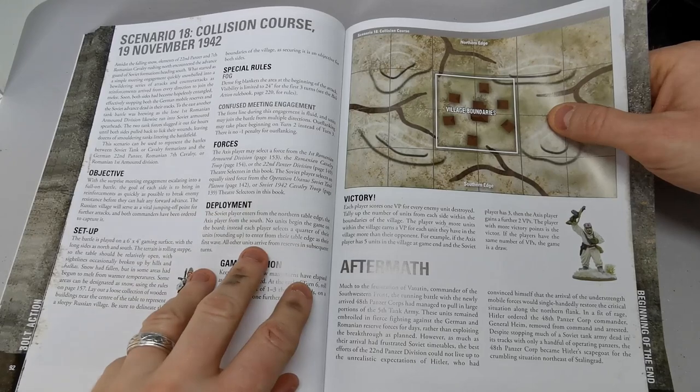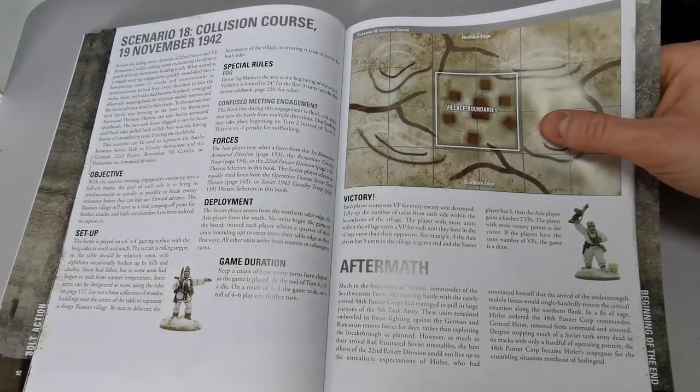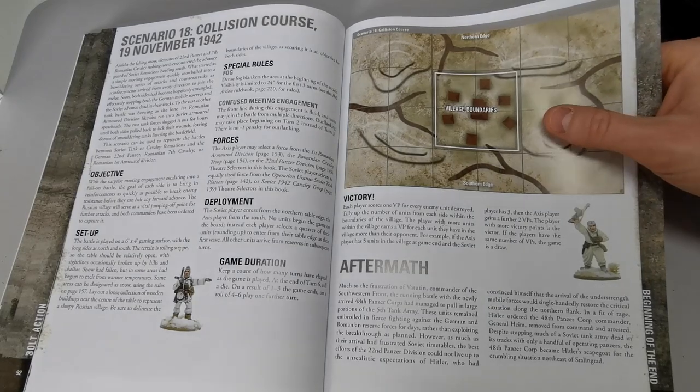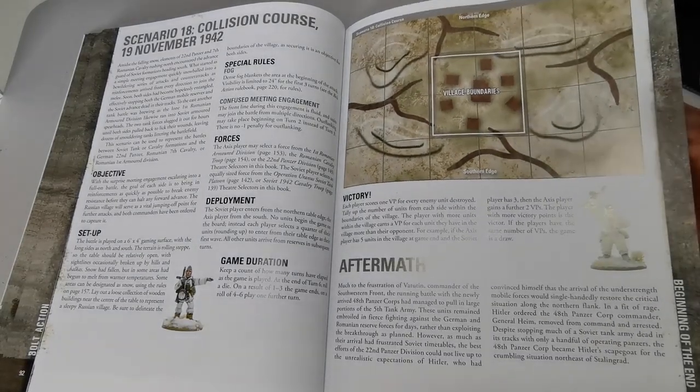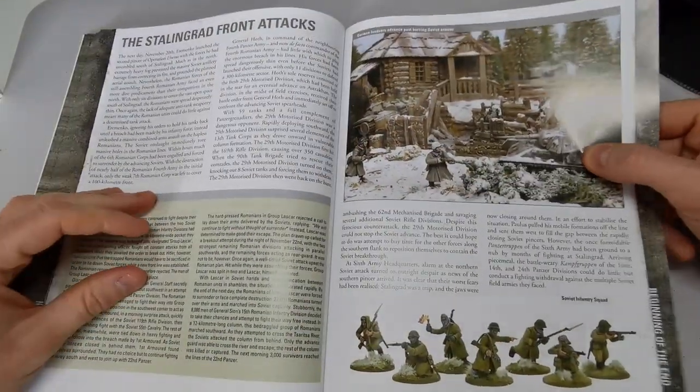More scenarios cover border villages, with the Germans retreating and trying to hold them — basically told to hold or die. Pretty grim.